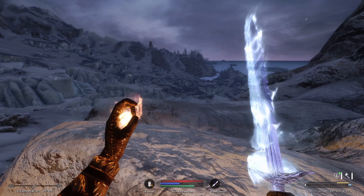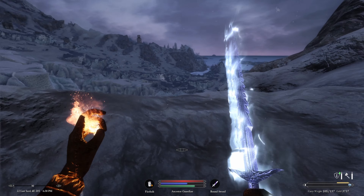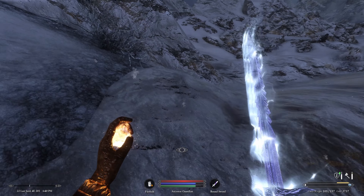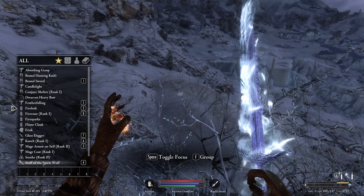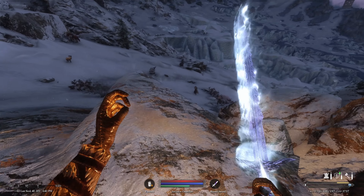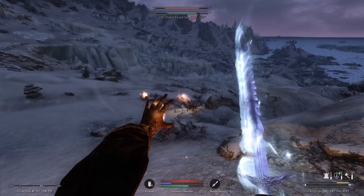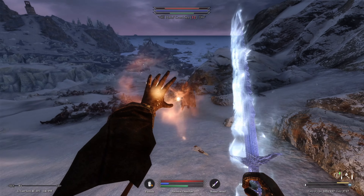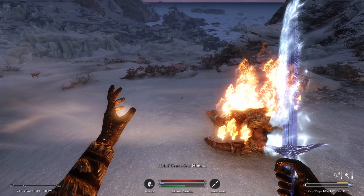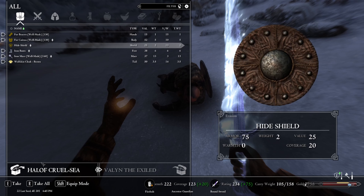We come out to a nice view but immediately spot some hostile guys looking for us. We summon the spirit wolf and send it against the enemy. The wolf takes down one foe with a crossbow. We loot him — he had a howl off cruel sea but not much else of value.